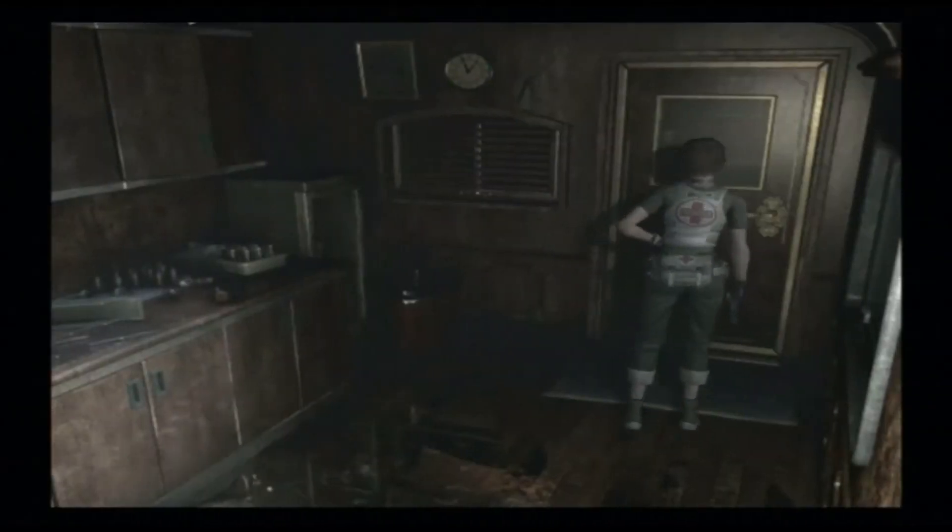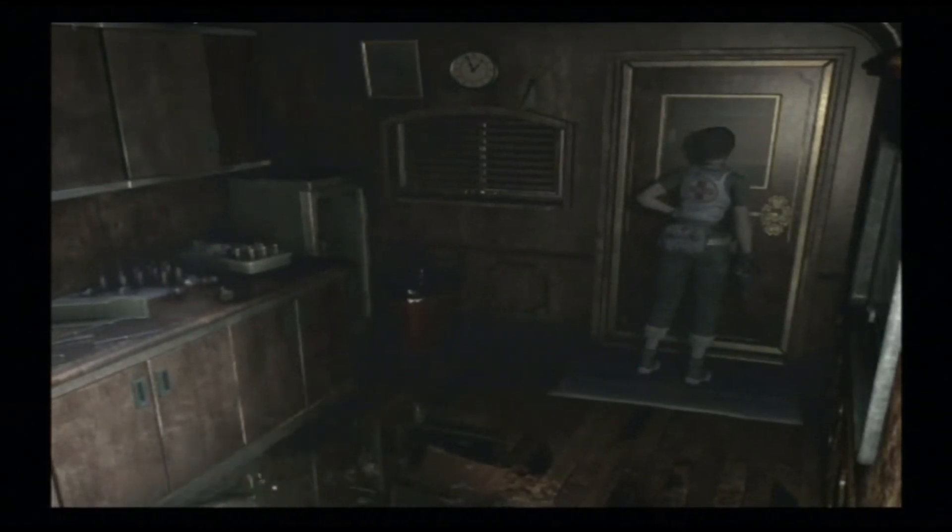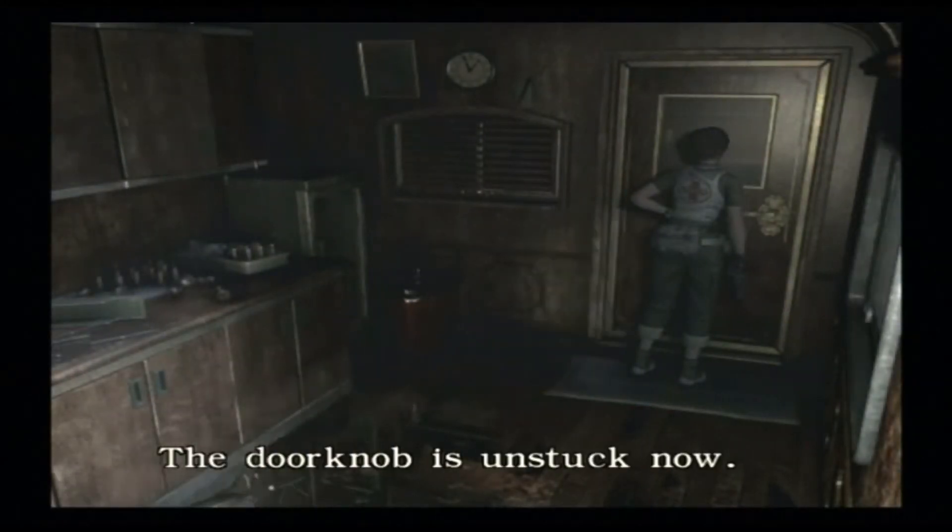Right, so we're going to take that and we are going to fiddle with this doorknob. Now, do we have to select it? I can't remember. We know there's something preventing us from using the doorknob. And I've pushed the wrong button again — get used to that, that's probably going to happen quite a lot. I've played so many different versions of Resident Evil over the years on so many different control pads. It gets a bit like that at times. So the doorknob is unstuck now — that's always good.